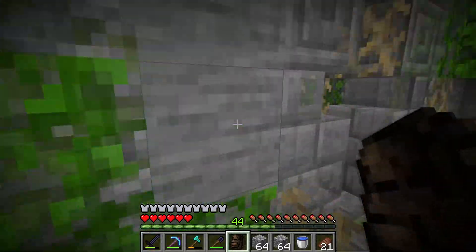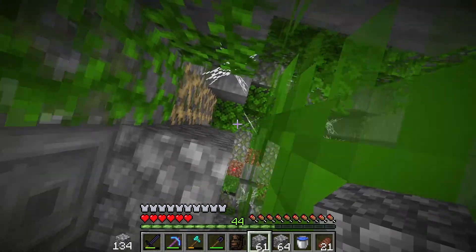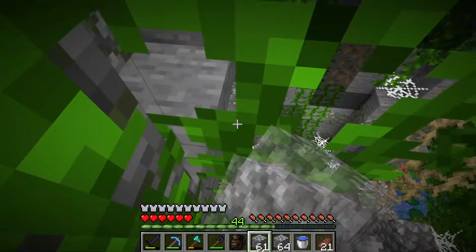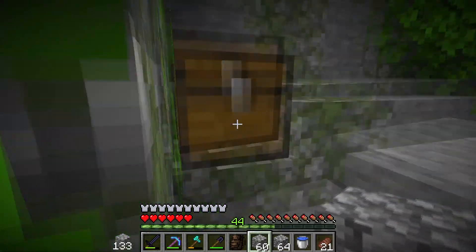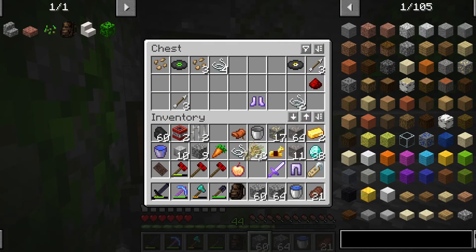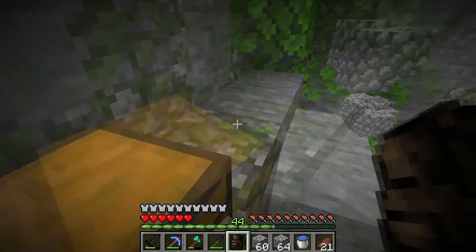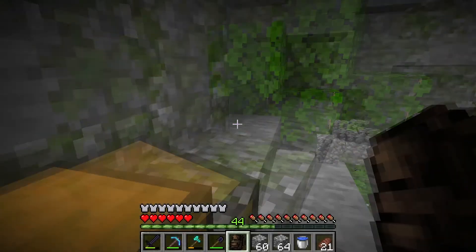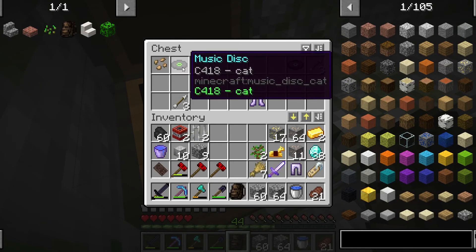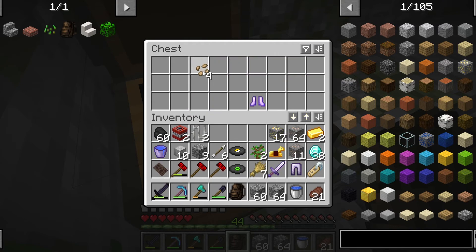I don't know why I went this way. Let's build blocks up here — okay I can climb this. Nothing really good, just some basic stuff. Some music discs — I might actually take them because I could use them. Music disc Cat and 13. That's alright.